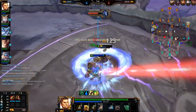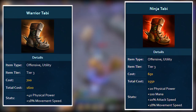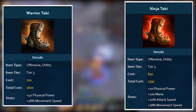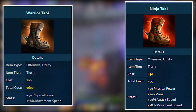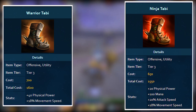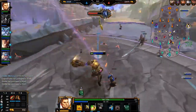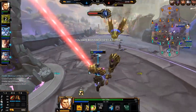For physical gods, your choice is between Warrior Tabi and Ninja Tabi. Warrior gives higher base power while Ninja gives extra attack speed and a small amount of mana, and they're also 50 gold cheaper. Usually Warrior is more valuable since 20 power early game is better than 20% attack speed for most gods. However some hunters and a couple of assassins can use Ninja Tabi quite well, while ability-based gods like Thor, Hercules and Ullr will definitely want Warrior Tabi.